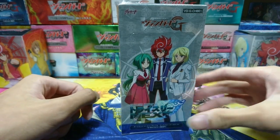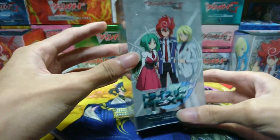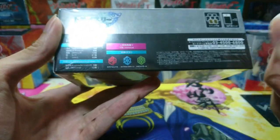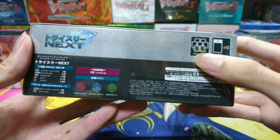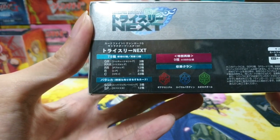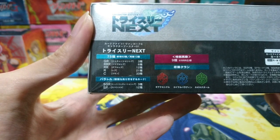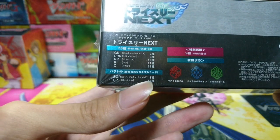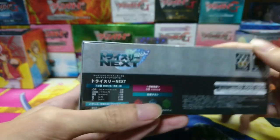A very cool looking box — the very first character booster. Over here you can see more details: it supports Geocornical, Royal Paladin, and Neonector. The box contains 12 packs per box, 2 guaranteed foils, and the rest are commons. You can get 3 types of SGRs, 6 types of triple rare, 12 types of double rare, 21 rares, 33 commons, and also 12 types of SP in this set.